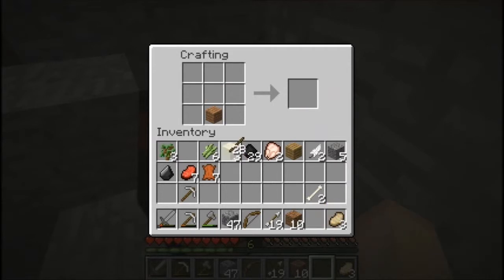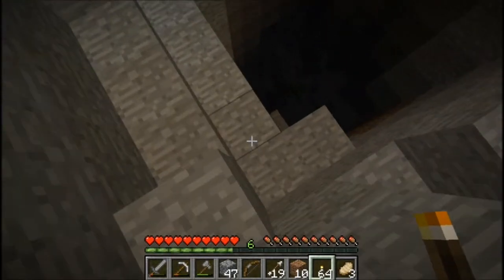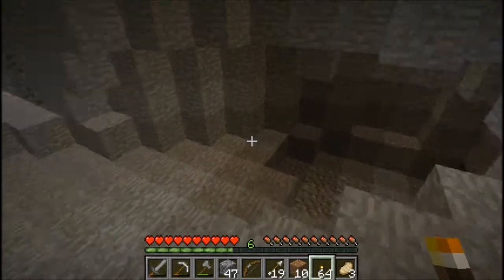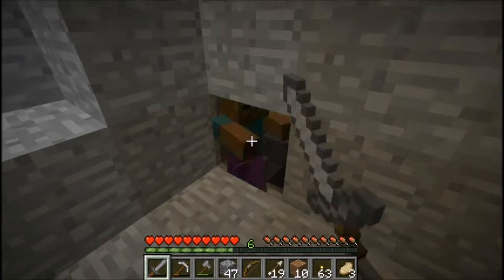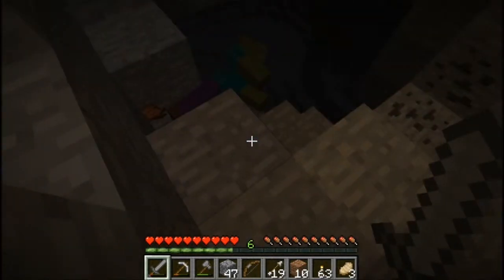I could have done this in my inventory, really, but never mind. Let's get a full stack, keep the rest, and let's go. There's the zombie anyway - he's down there. I have no way down. Let's go check out this way. There's the zombie, he's much closer. Makes more sense. Let's get in here. Die, zombie! Die. Yeah, awesome.